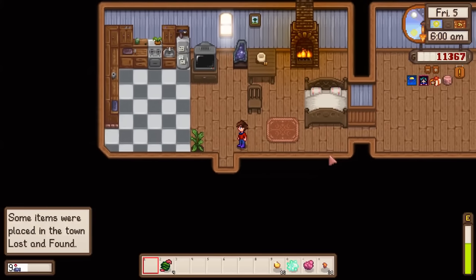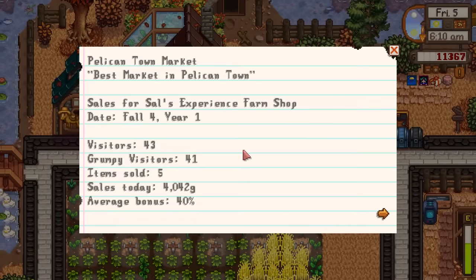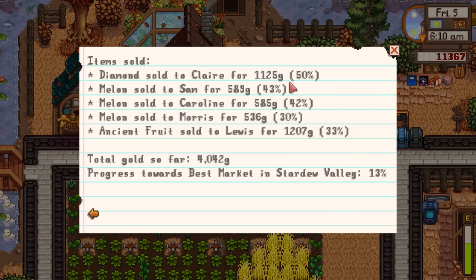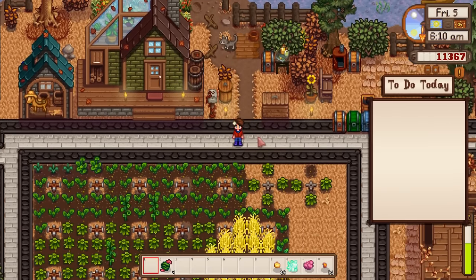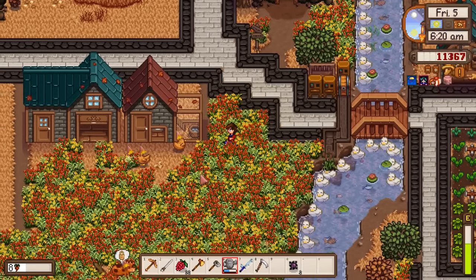Checking the grange results: 43 visitors, 41 grumpy villagers. Items don't auto-refill. Average bonus was 40%. The diamond sold for 1,125 gold, melon sold for a lot more, ancient fruit sold to Lewis for 1,207 gold. I only sold five items and got 4,000 gold from that - that's crazy. Maybe we should put it in competition mode since the level-up mechanic was active anyway.